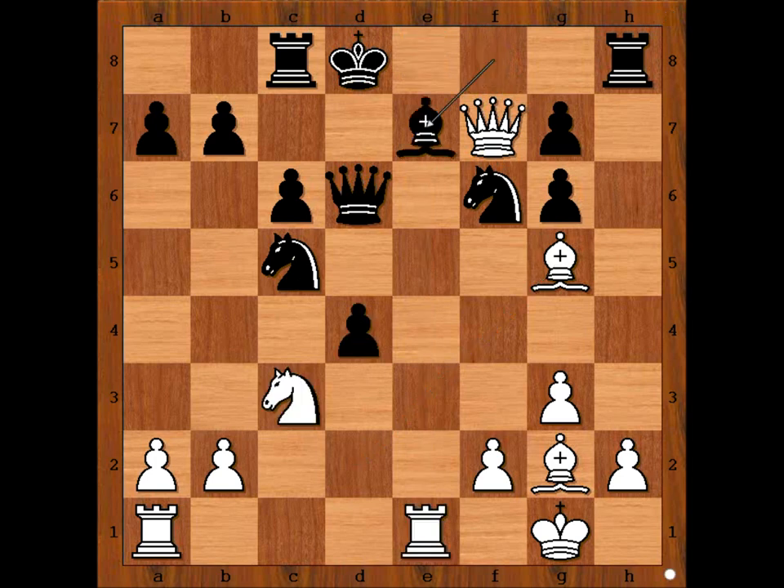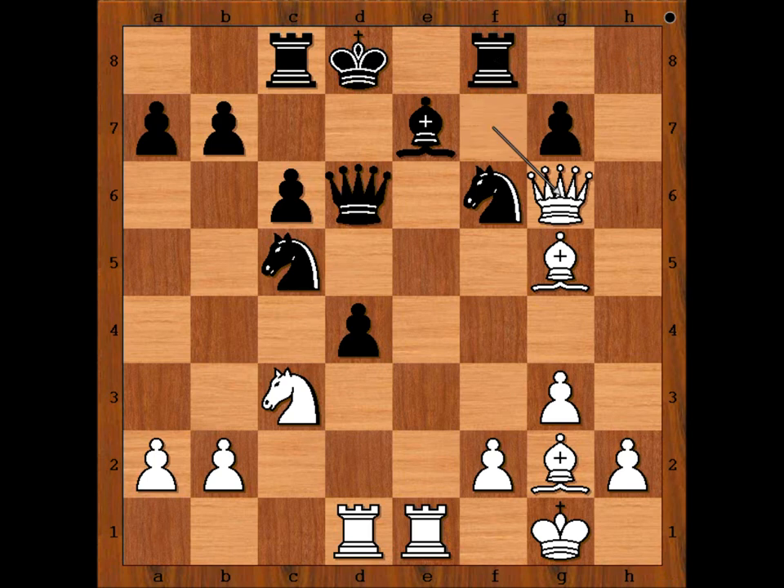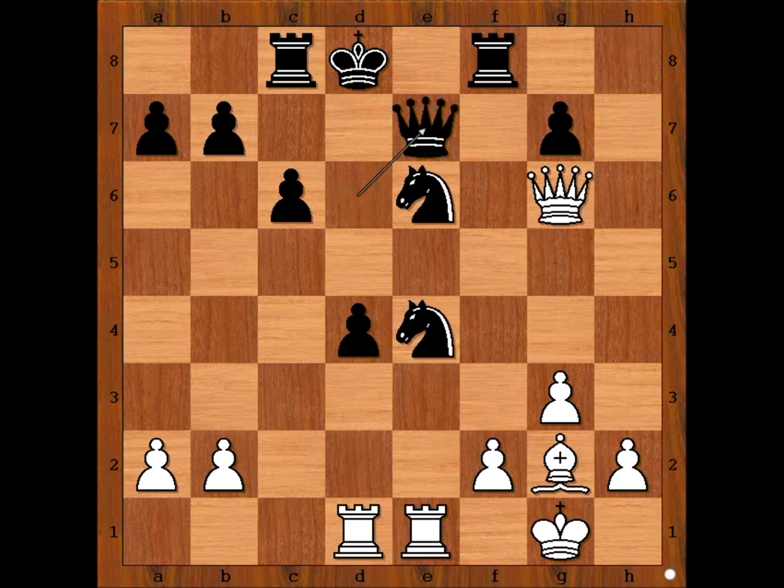So we have bishop to e7. Rook from a to d1, pinning the pawn. Rook to f8, attacking the queen. Queen takes on g6, knight to e6, attacking the bishop. Knight to e4, knight takes knight, bishop takes on e7 check, queen takes bishop. White plays the move when black resigned: queen takes on e4.